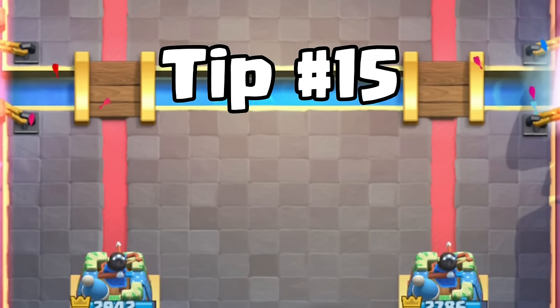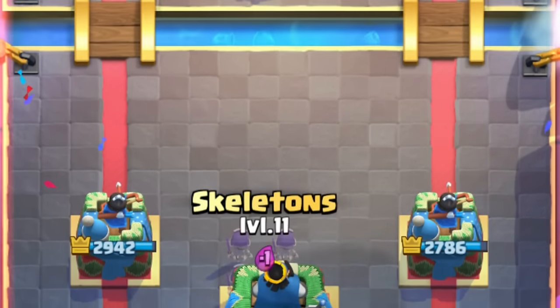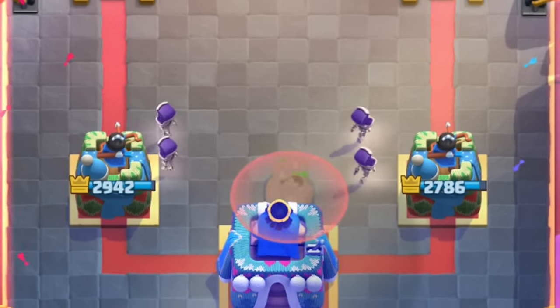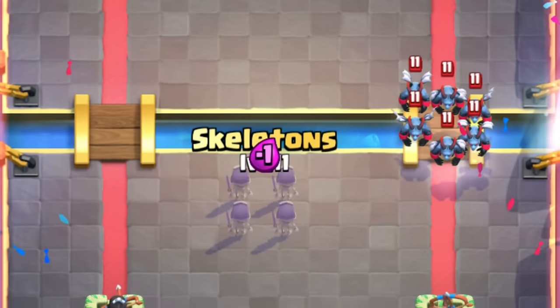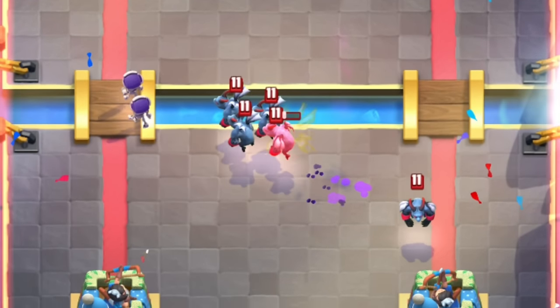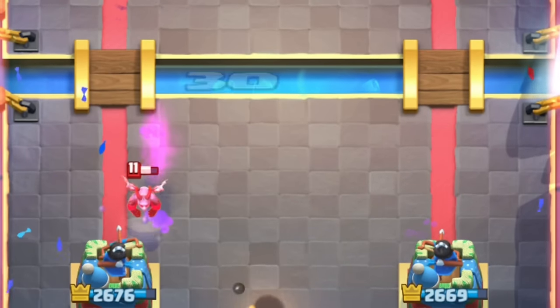Tip number fifteen. Evolved Skeletons can do everything that normal Skeletons can. You shouldn't always try to save your Evolved Skeletons trying to get huge value with them. Sometimes you should use them just like normal Skeletons, even if they won't get huge value. That's why I suggest you watch this video here to find out what normal Skeletons are capable of.